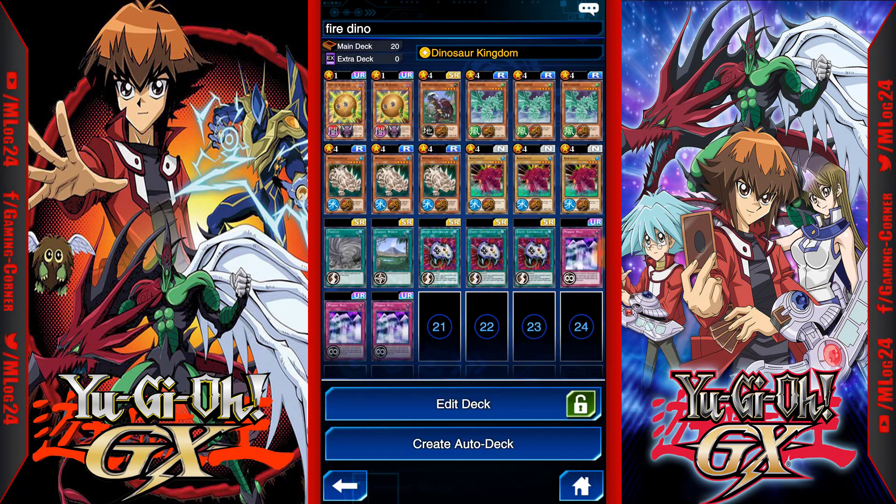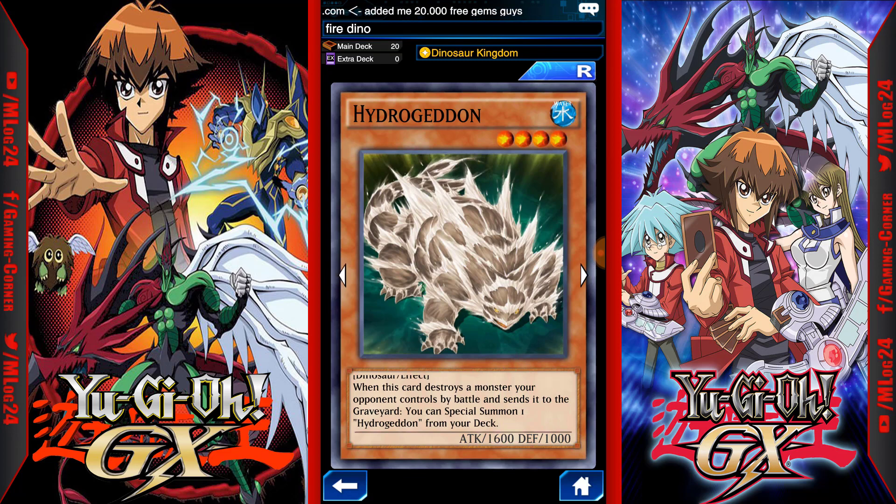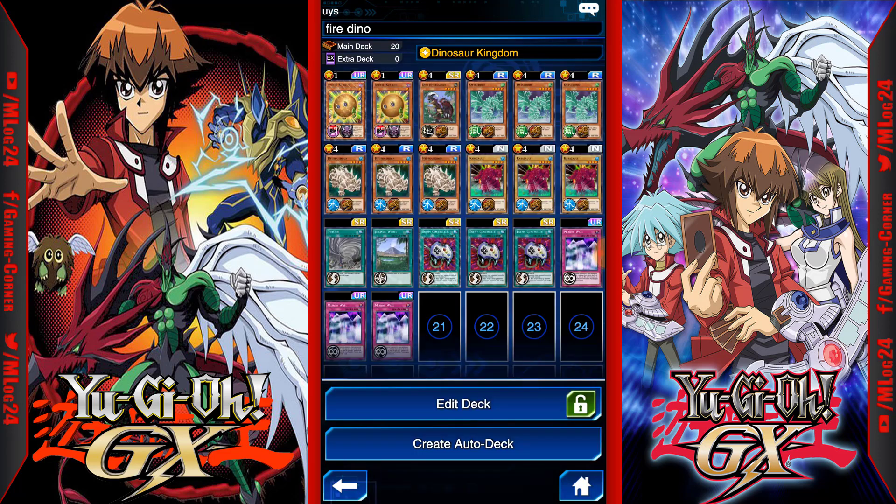Basically what you want to do with this deck is put your opponent's monsters in defense mode and then destroy them with Hydrogeton. Once you destroy a monster with Hydrogeton, his effect activates — when this card destroys a monster your opponent controls by battle and sends it to the graveyard, you can special summon one Hydrogeton from your deck. So you'll be summoning another copy of itself and getting a plus one off of it.